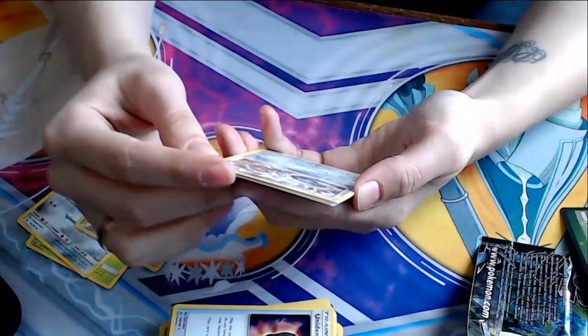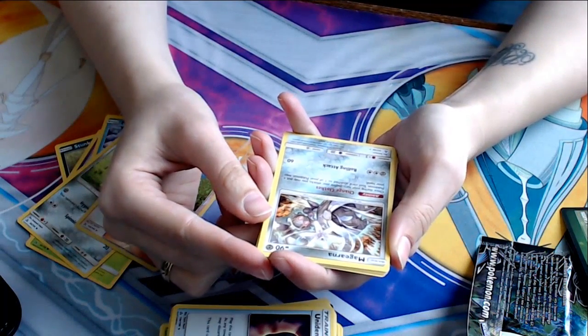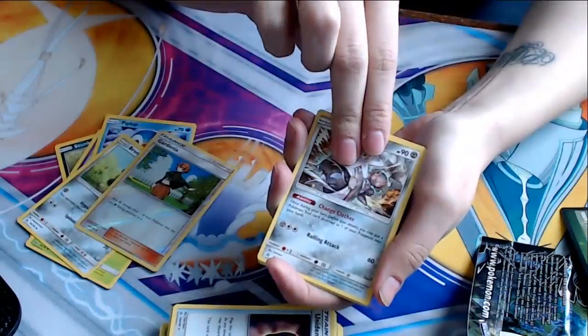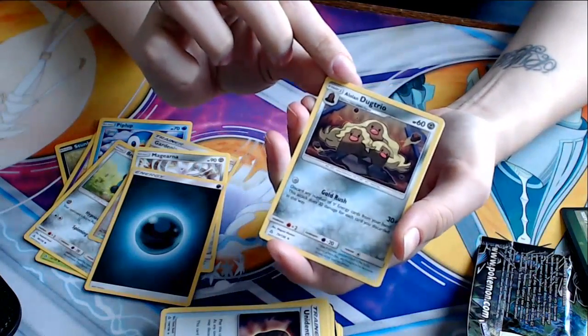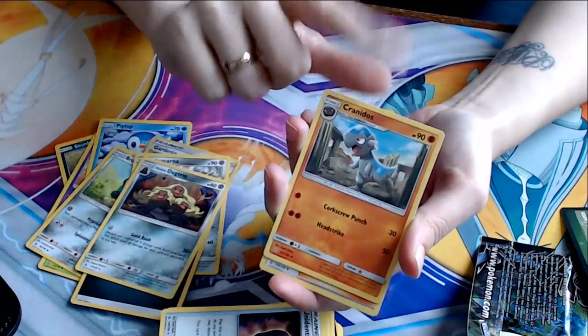Magearna — Chained Clothes: once during your turn, you may put a Pokemon tool card attached to one of your Pokemon back into your hand. Pretty cool stuff. Alolan Dugtrio again. Cranidos — comes from that Fossil card there. Pretty good.